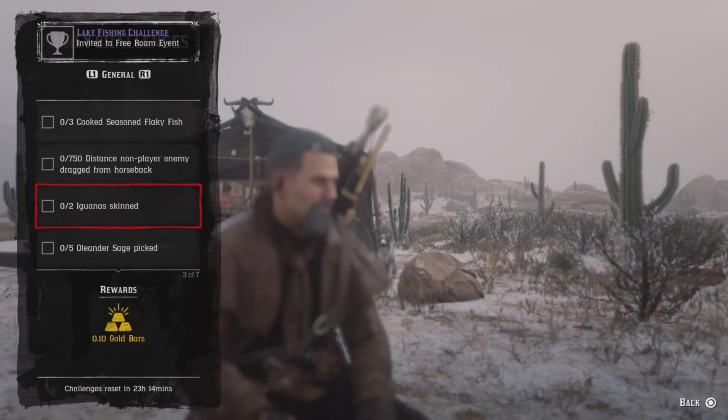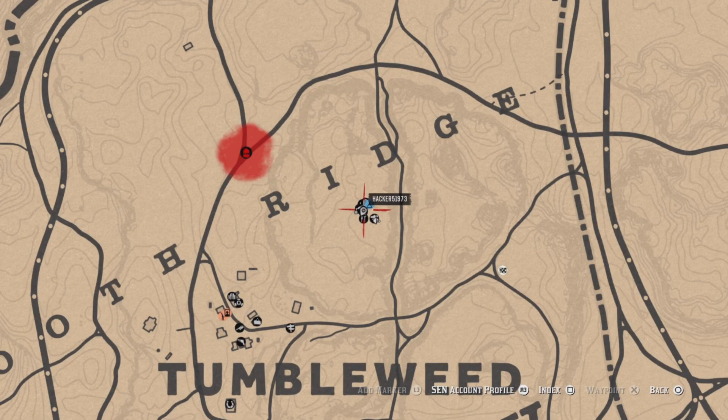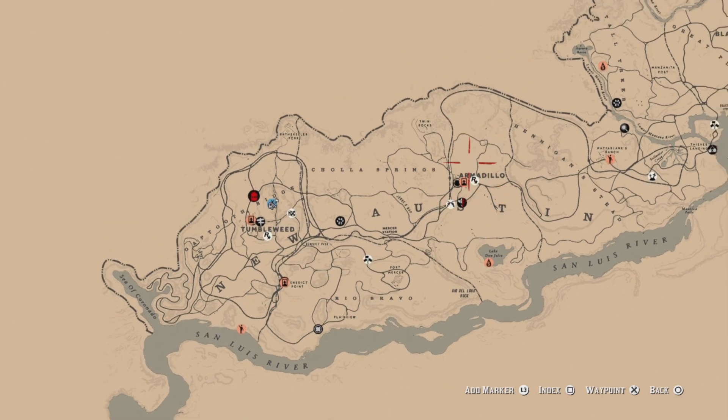For two iguana skins, there are two types of iguanas — desert iguanas and green iguanas. The desert iguanas are going to be out here by the Tumbleweed area, especially down here by Benedict Point, around the Armadillo area.